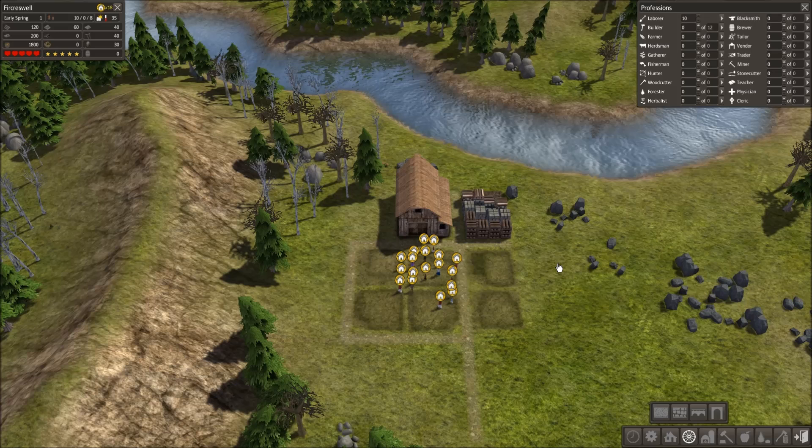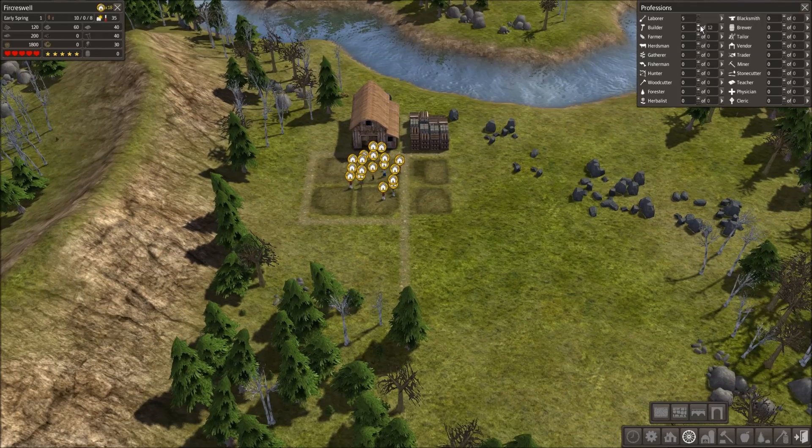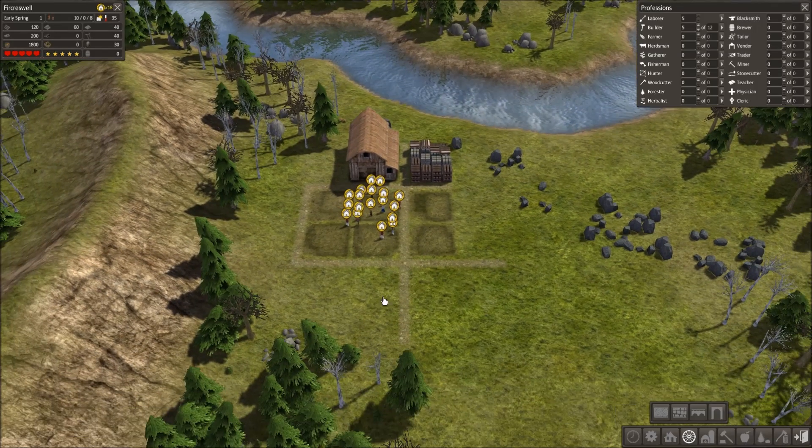I'm going to start off and say that probably six houses is about what you want. You're going to want probably everyone selected to be a builder. The last thing you're going to want to do — and I did set this up with that in mind — is food production. Because of where we started, there are going to be two opportunities for us to get food right off the bat.